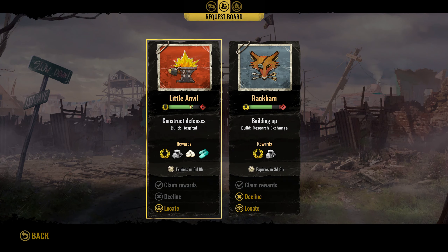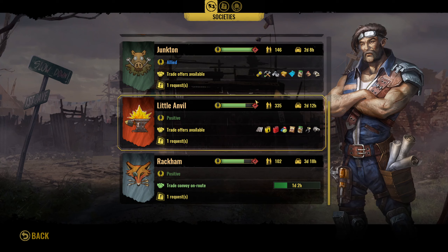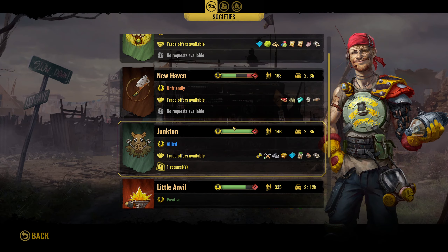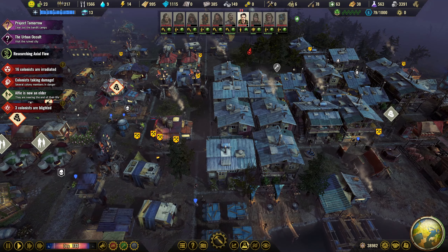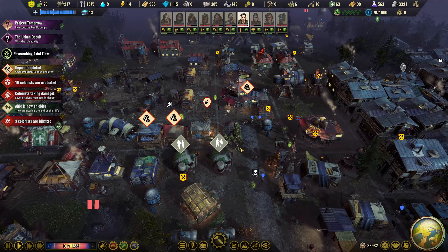So we're doing that hospital - we need the research exchange at Rackham, we're almost there. We still need those meds. Nobody has meds - Rackham, do you have meds? No, you don't have meds. I think we need to focus on that as a research then. We need to actually get into our medicine production. Cue that one up - after axial flow we'll go into the medicine.